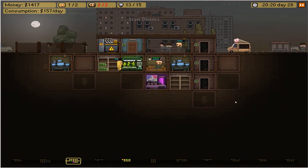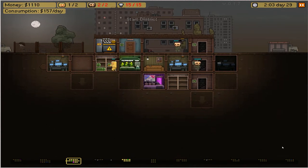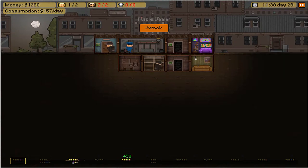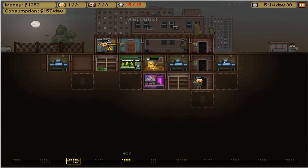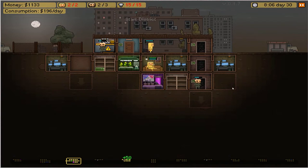I want to dig further out. This is the limit — you can go one over to the side and then farther than the starting building. You can go down to this level, which is three levels below. I want to build another security depot because I'm going to need it to fight near the purple dealer, which has some scary looking dudes. The purple dealer is actually close to my green dealer, so that's nice. One producer is enough for now — they're making steady money.